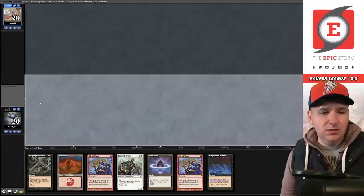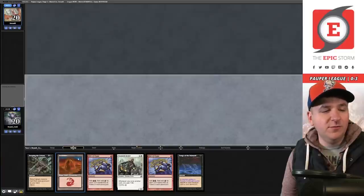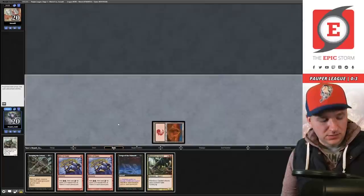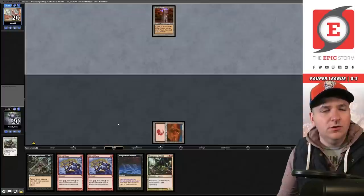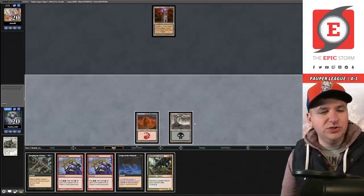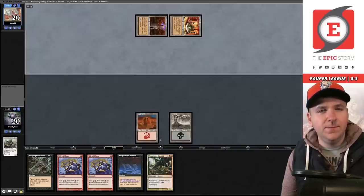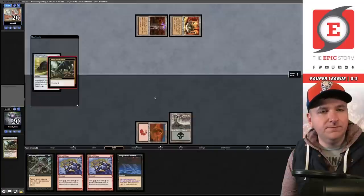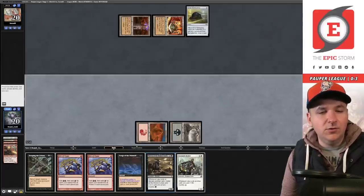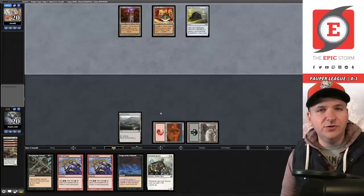Can we win out and get some play points back? On the play for match number four. No creatures — mulligan. I think I'm actually going to bottom the Lotus Petal. If I'm going to win this game I probably need to draw some cards anyway. By keeping double Rite of Flame I'll be making more mana later. They're passing. A lot of tron decks play Crop Rotation, which concerns me — it's a card that wrecks the cycle chain. Cycle and again, take a draw, cycle the Stinger, Horror, play this, pass the turn.